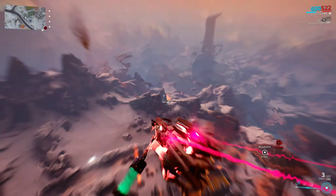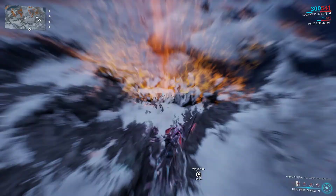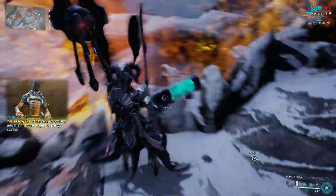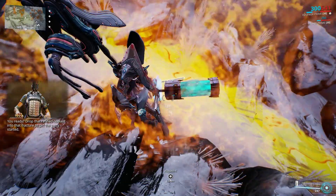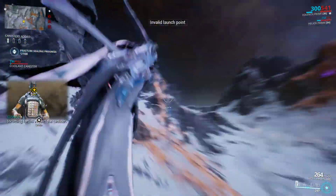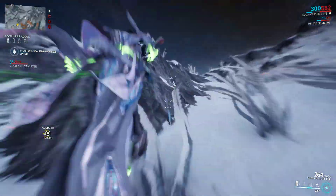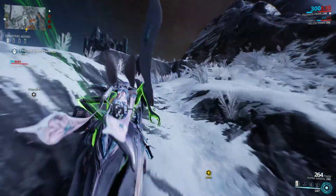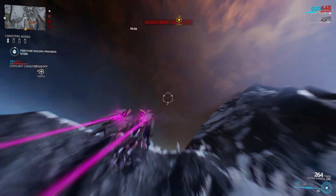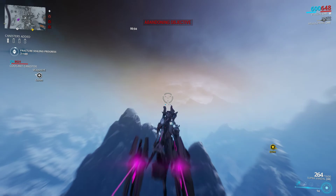Okay, here's a perfect one. You go here, get near it, and press X. You guard it with your life until it reaches 100 — you can see it on the top left. They added the ability to stack canisters, so you can add more, which is awesome. Usually you just put one and then have to move to the next one.